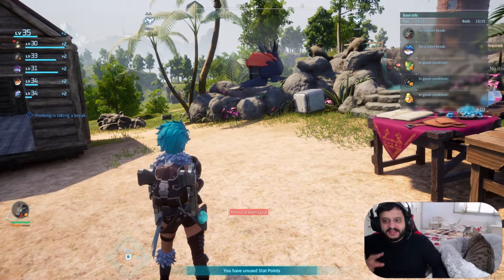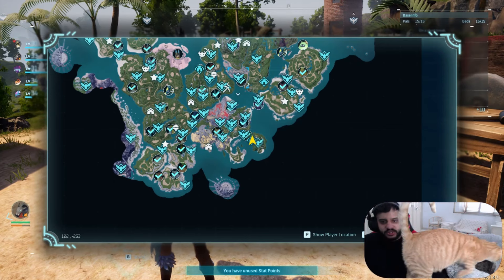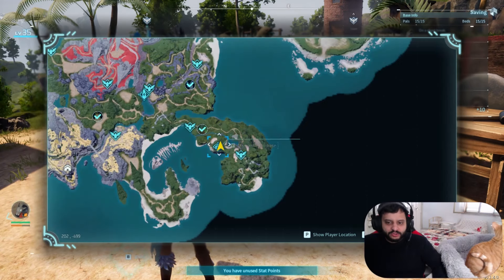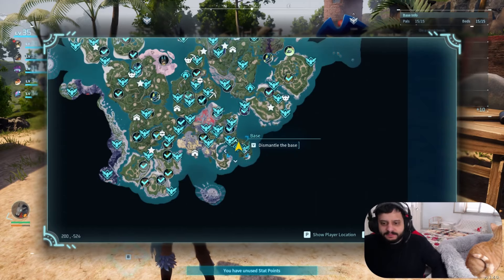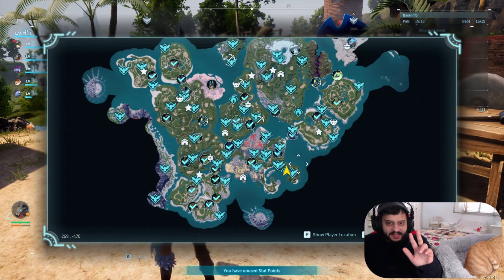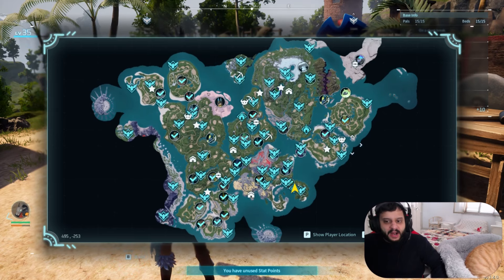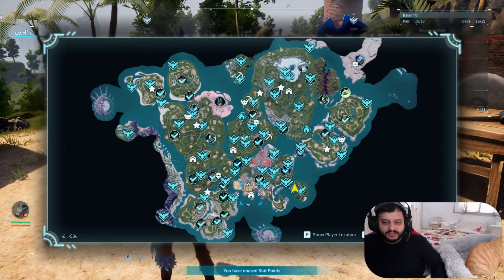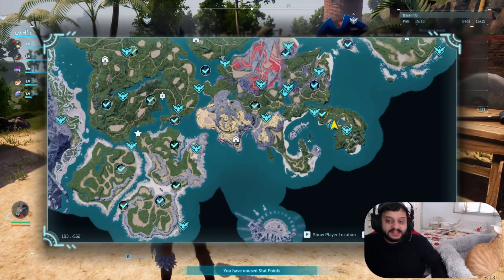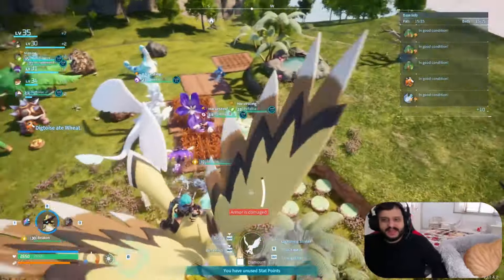This time we'll talk about more advanced areas — not starting areas that are just around the safest parts of the game or close to the main starting area — but we'll talk about the three best bases, and at the end the absolute best base on the main island, on the main biome, essentially without entering the more exterior parts of the map.